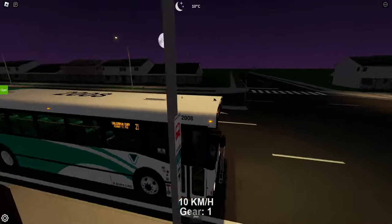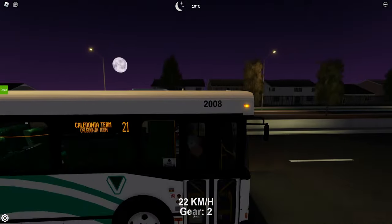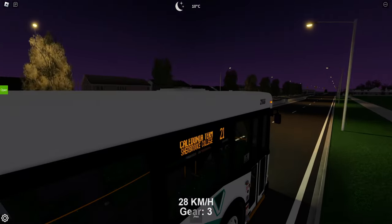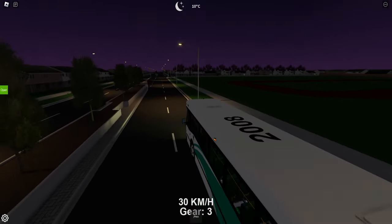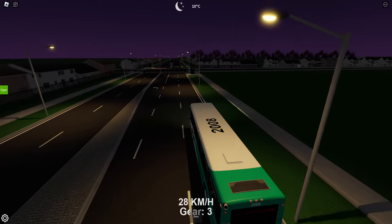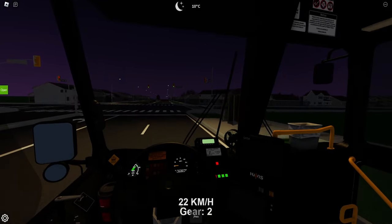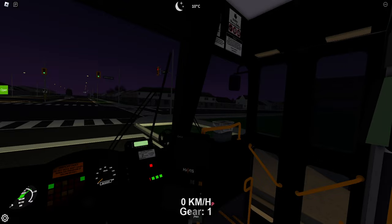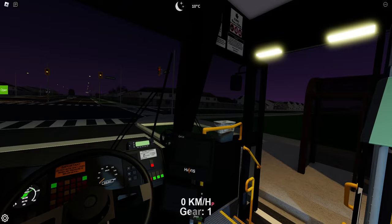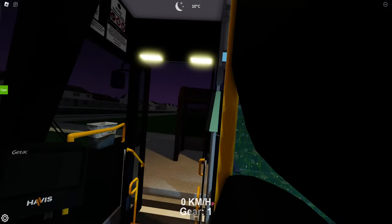Off we go. So it lists all the stops right here — I'm just not going to take the time to read them. This is the next stop because Carson Way is up here, I believe. If I remember correctly, I think this is Carson Way.